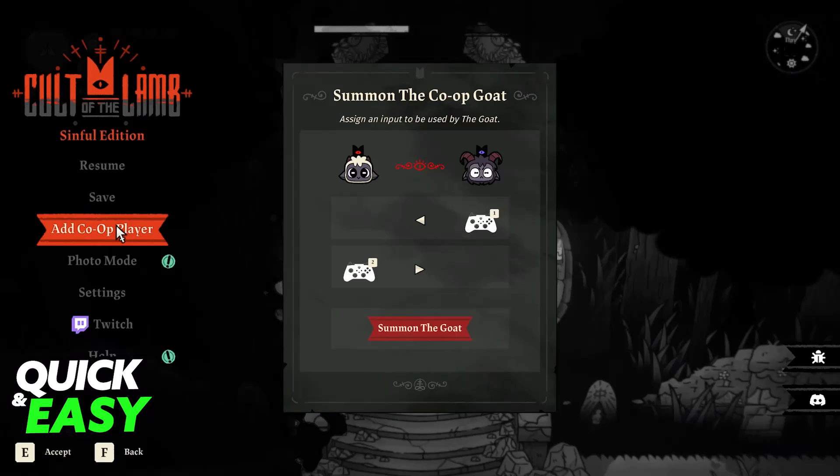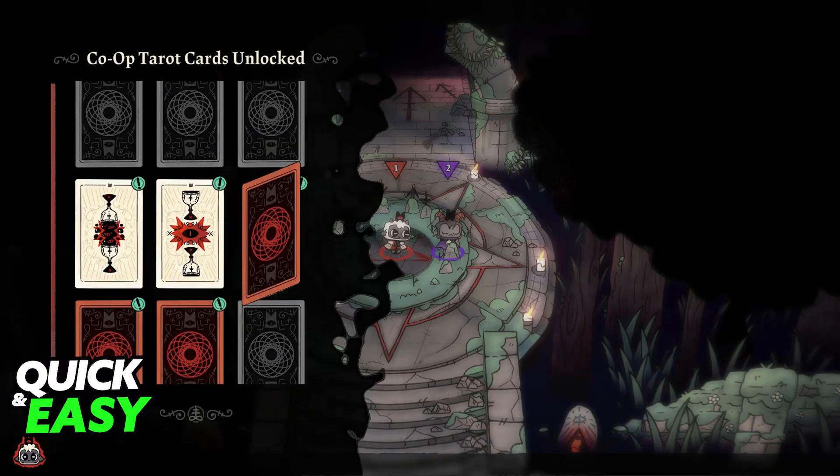Just drag the specific controller or keyboard and mouse combo that you connected, and once they are properly assigned to each character, you will be able to start. You and your friend can now explore dungeons together, fight enemies, build structures, and grow your cult.